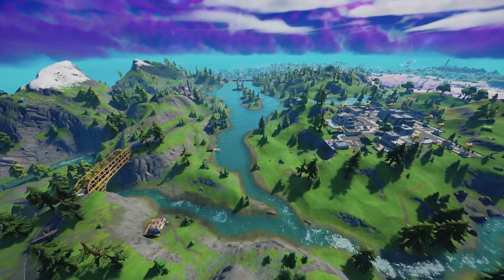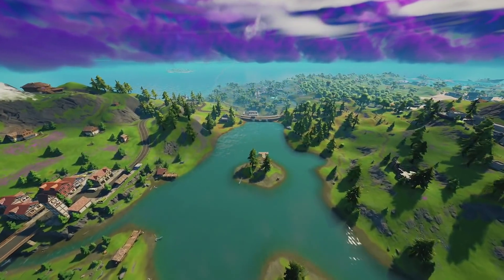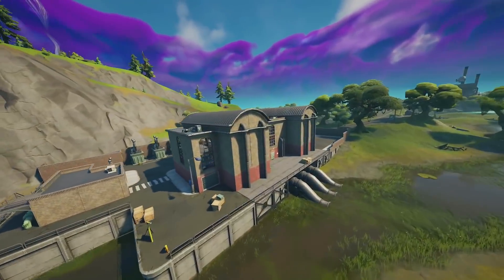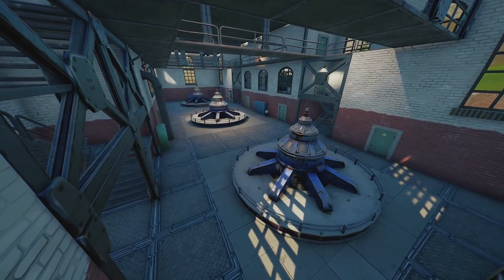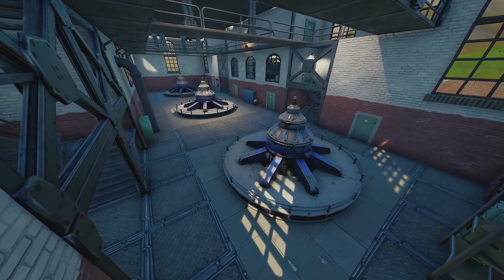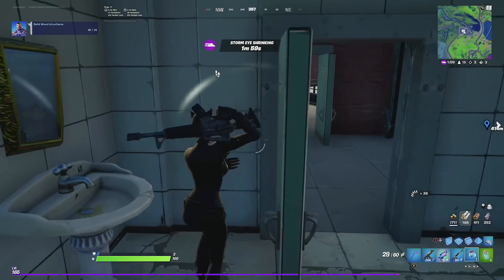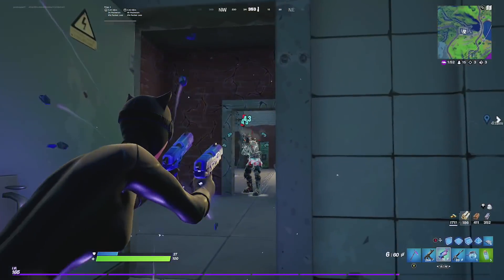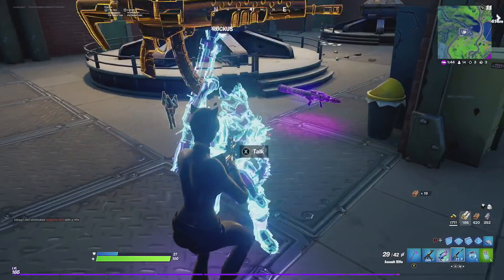The final map change is a mega one for the storyline, and I'll expand on it further in a future storyline video. Inside the dam area, there's a brand new change involving the boss Ruckus. I'm now taking on Ruckus inside of here, and what you have to do is eliminate him. When you do, you get access to something really unique. Watch this — I'm taking down Ruckus right now.